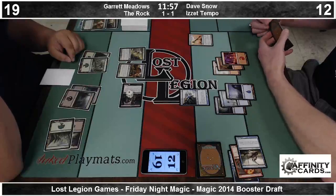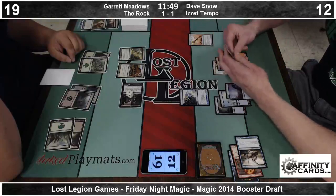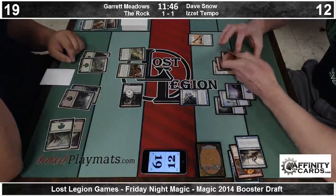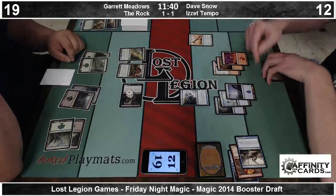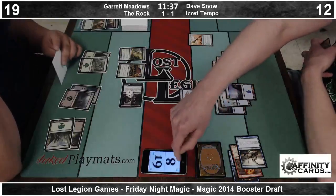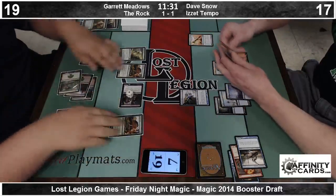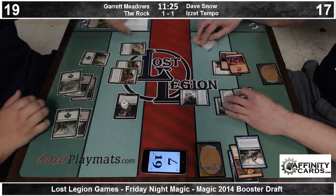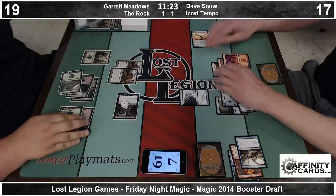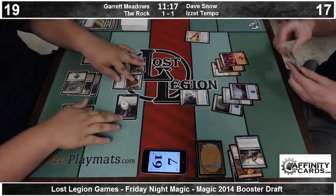Garrett can attack with the Brindle Boar, but Dave is more than likely going to trade his 1-3 and a Rod of Ruin activation to kill it. There's a pre-combat Mana Weft Sliver because we're trying to have extra creatures to sack to the Vampire Warlord. Dave can't even Volcanic Geyser it because he'll just regenerate. It might be worth trading a Volcanic Geyser for both of Garrett's other creatures, but I think you've got to say no blocks and hope to change your position with another draw.